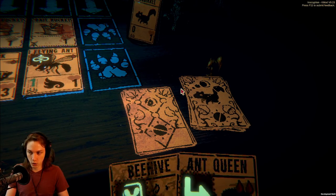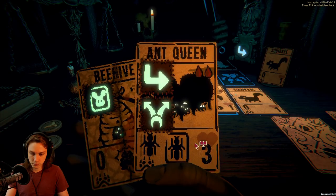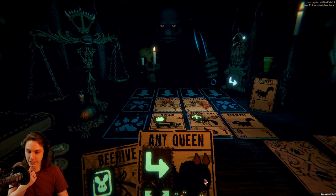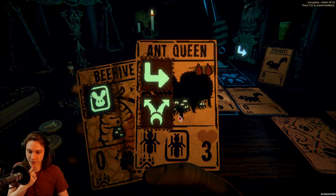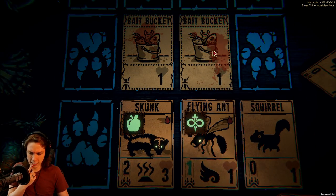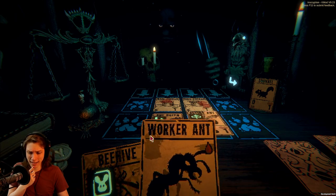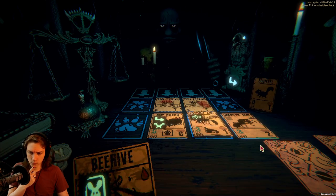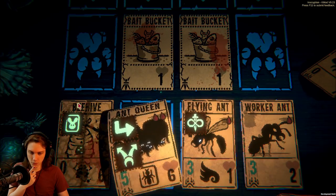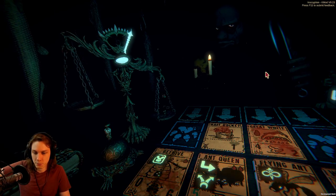Ultimately I want three ants on this board — not a problem at all. Oh no, ant queen wants to be in one of the middle spaces so that it can actually attack. Sack the skunk for it — fine. Looks good to me. And then push even more damage through over the top.